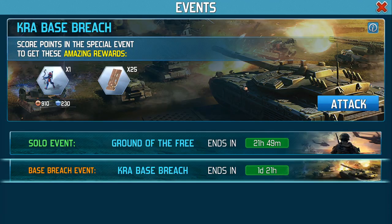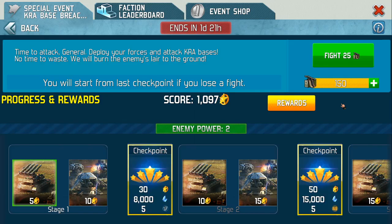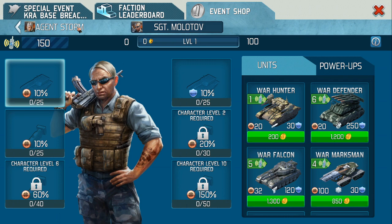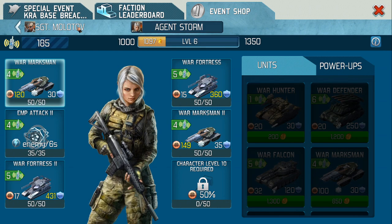When we actually go on to the event, a major key is the setup. So let's click on Attack here. If we go into the event shop, we've got two agents that we can use: Sergeant Molotov or Agent Storm. For me, 100% hands down every single time is Agent Storm, and it will become apparent why when you play it yourself.